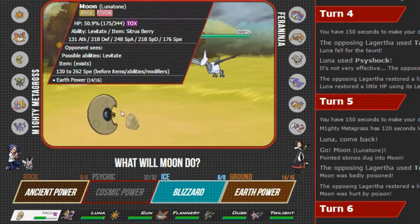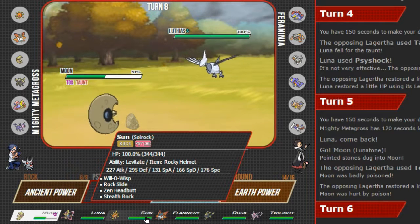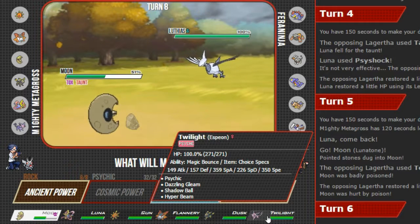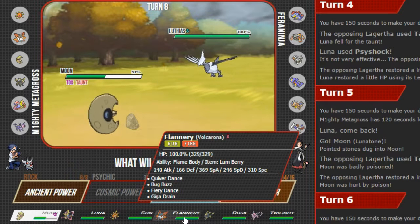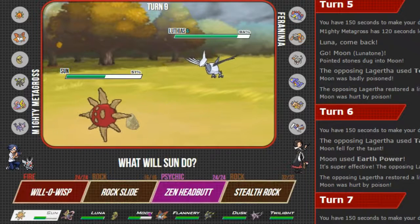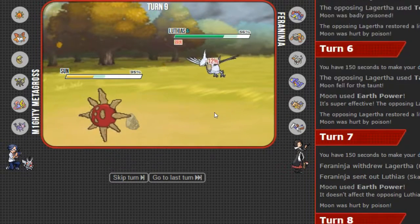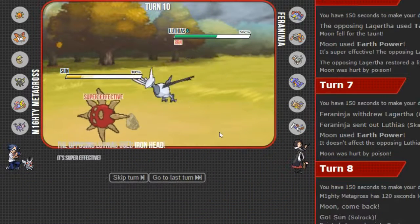Seeing as that just happened, we are not faster in the slightest, so we are going to swap out into Sun, who has high defense. Iron Head — it's super effective, but we've been invested in physical defense. We are now going to burn it, which is going to halve his attack — there you go. This was the entire point of this. Let's set up our own Stealth Rocks as he hits us again. We can take one more. He's doing 16.9%. I think I'm just going to click Rock Slide.